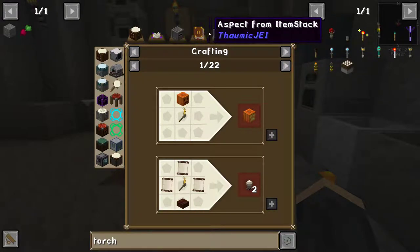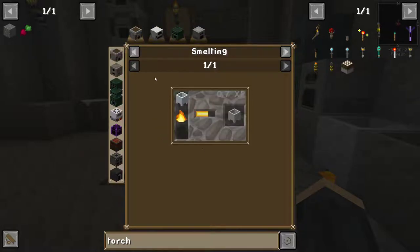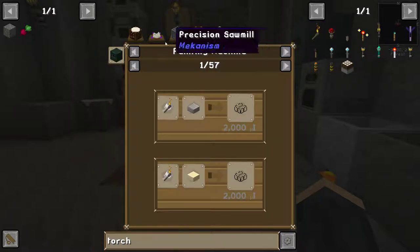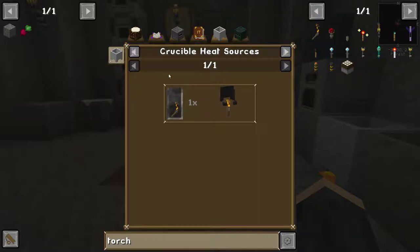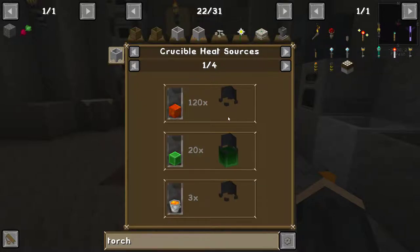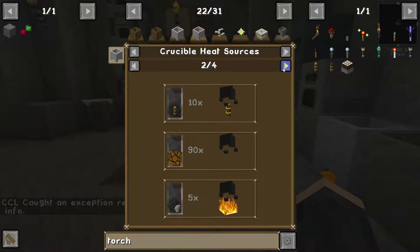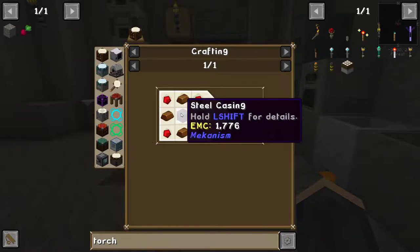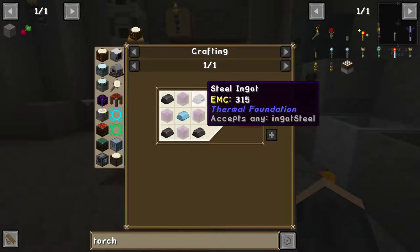Soon we're going to be able to make this - if we have a look at the uses of a torch, we can see that we can use a crucible heat source, which means we can look at crucible heat sources. Block of uranium we're never going to get. Blazing pyrotheum we may eventually get, but not for now. The superheating element is four copper, four redstone, and a steel casing. The steel casing requires steel ingots.